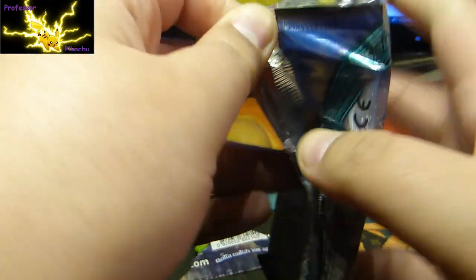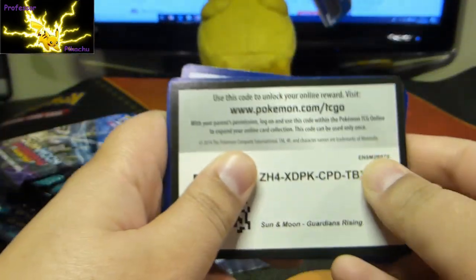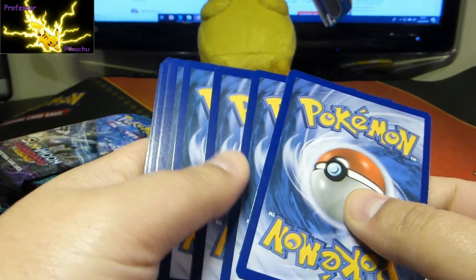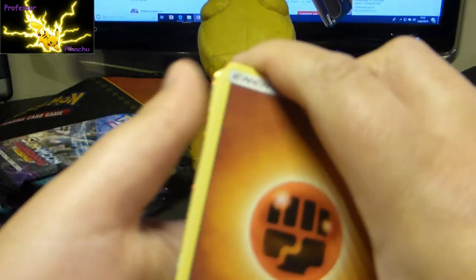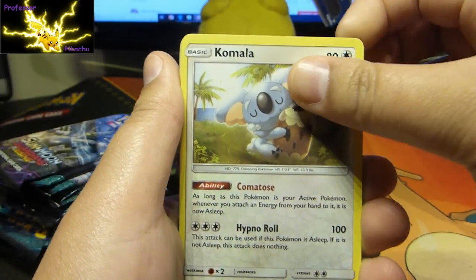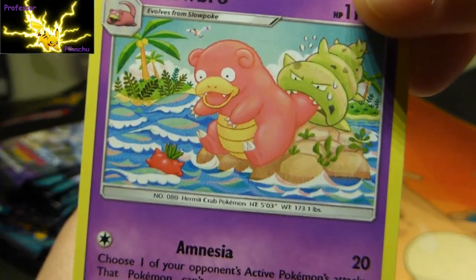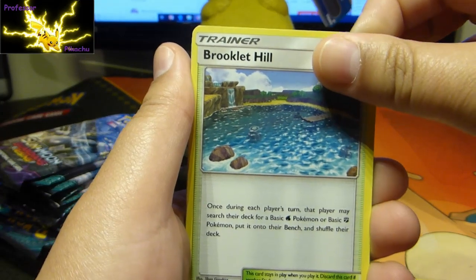So yeah guys, how are you all today? What have you been up to? Let me know — whoever's pulling all the codes, let me know if you're getting anything good, because at the moment I don't know. I saw something shiny at the back! I saw something shiny! Komala, Slowbro — Slowbro being eaten. Brooklet Hill.